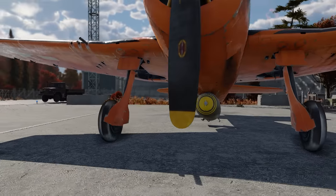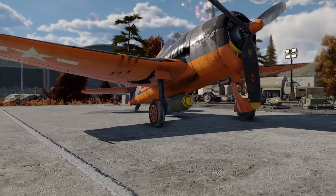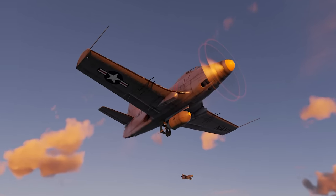The F-6Fs have now got access to bigger bombs as well as the A2D. The F-6F can now carry a 2000lb bomb and the A2D can carry a 4000lb bomb.